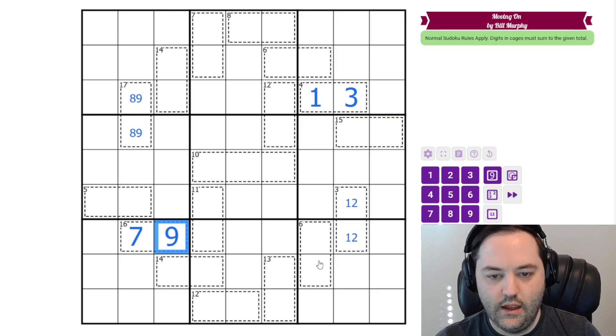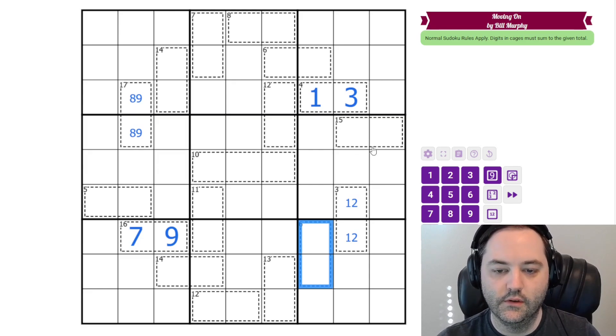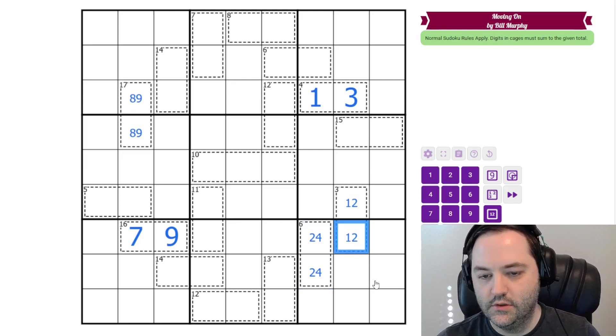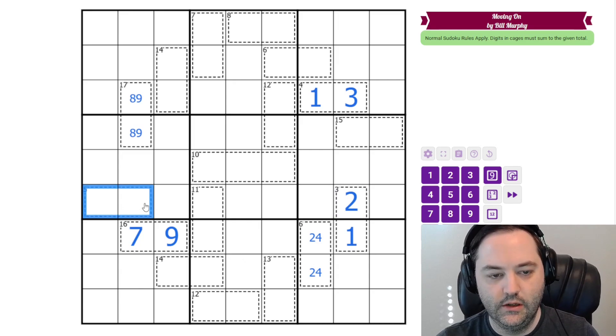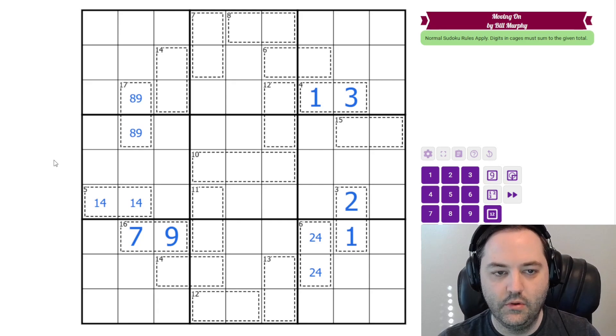Now looking at the 6 cage here, there are only two ways to make 6 in 2 cells. One of those is 1, 5, but we already have a 1 in the column. So instead we have to have 2, 4. And since our 2 is in this 6 cage, the other cage can't be 2, so it's 1, 2. Looking across here, 5 also has two possibilities. One of them is 2, 3, but we've just eliminated that. The other possibility is 1, 4, so that has to be 1, 4.